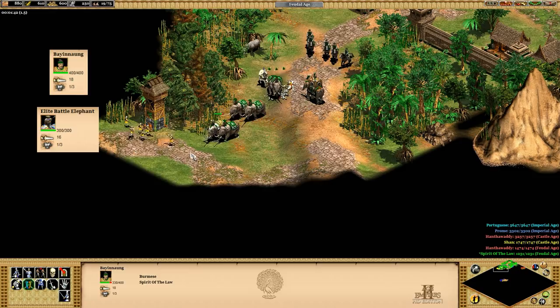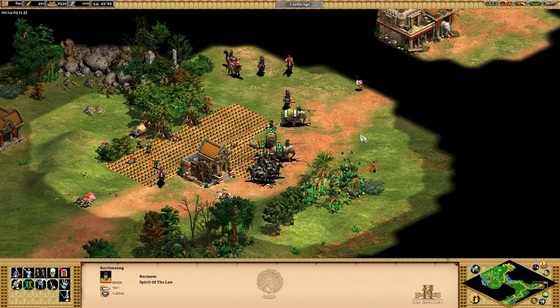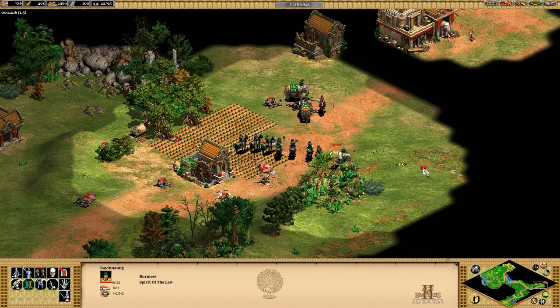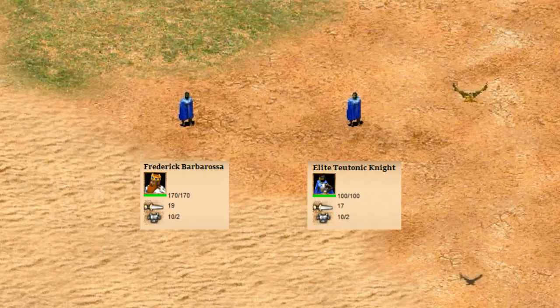Starting things off at number 10 is Bang Anang, who appears in the Burmese campaign of the Rise of the Rajas expansion. Battle elephants do have some innate weaknesses — not only are they slow, but they also take a lot of bonus damage from pikes and camels. Luckily as heroes they can't be converted, so that takes away one major counter. He's on roughly the same level as El Cid, who was top three on the previous list.